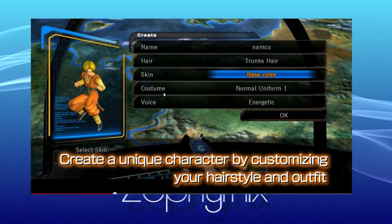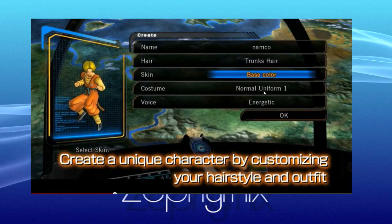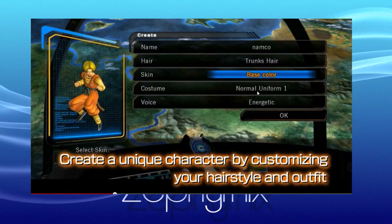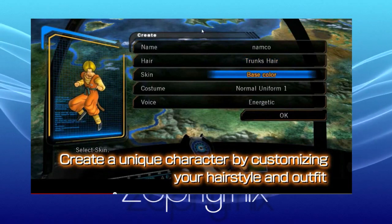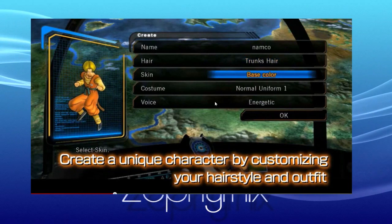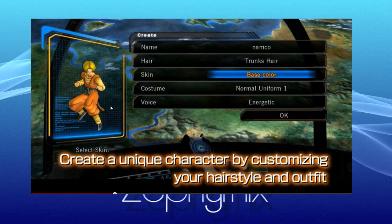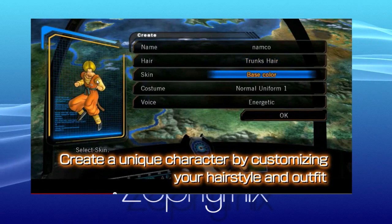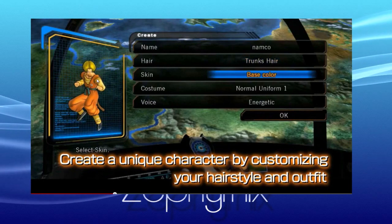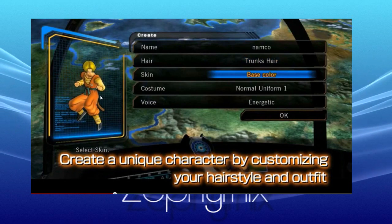I also want to point out right here: it says 'Costume, Normal, Uniform, One.' There's no separate way to change the top or bottom independently so far. This normal uniform one consists of the shirt, the actual uniform, the boots, and possibly the tail as well, though I'm not seeing a specific option for the tail.